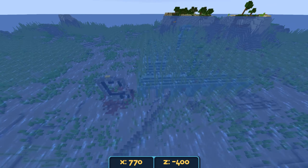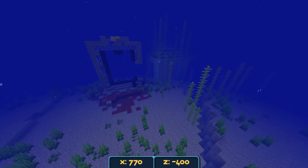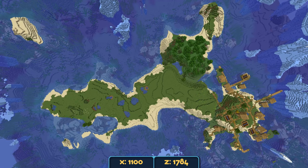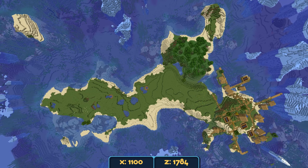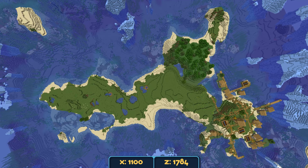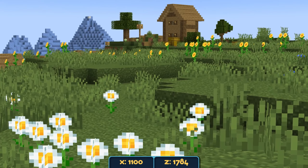The ocean monument on the right side is actually right next to a ruined portal. It's give or take around 1,000 blocks from spawn, so not too bad. We also have a small ravine going under the ocean monument. There's a really nice looking village on a lonely island — a very small piece of land with docks going out into the waters. It's set on a sunflower plains biome, which is pretty rare.